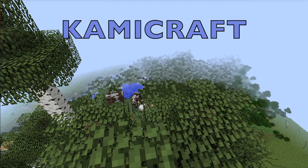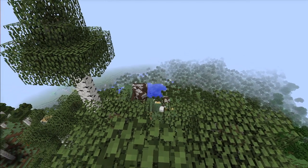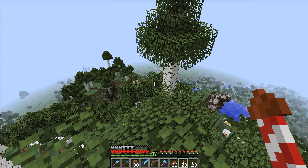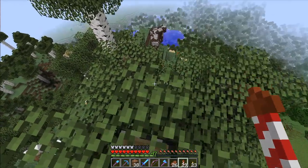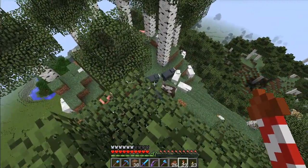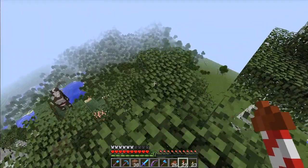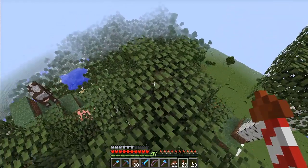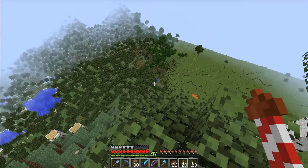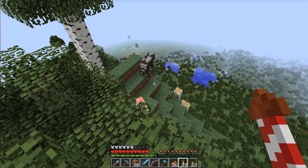Welcome to the CommaCraft server. What a view. Our farms are down there. We are above our base now, on top of the mountain. I came here to see if there was any snow, because I felt like making some snow golems - for protection and for the colors, white and black. That's perfect for our color scheme.